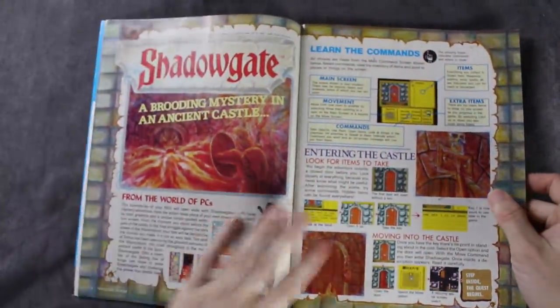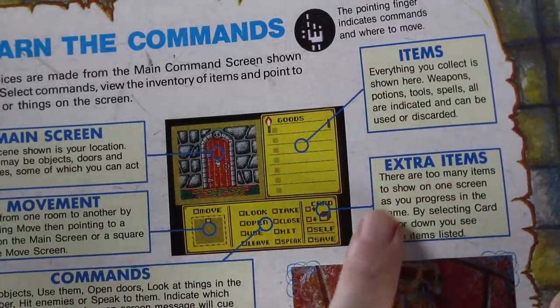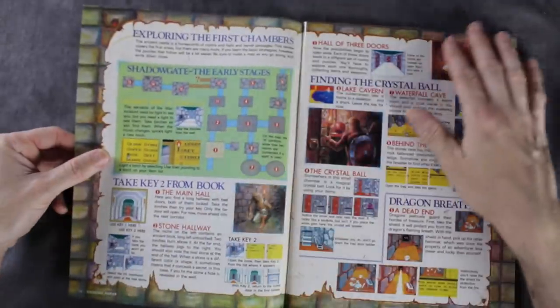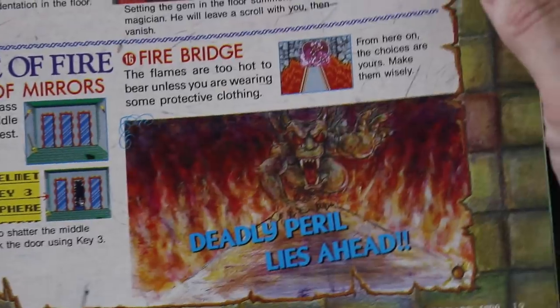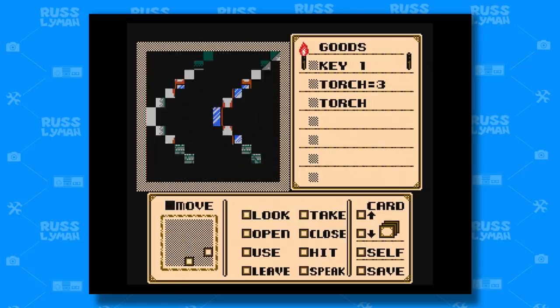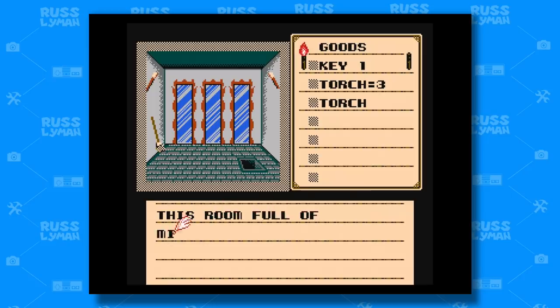Now if you guys were lucky enough to have a subscription to Nintendo Power Magazine, issue 10 has a little spreadsheet of Shadowgate on page 14. Here in the Nintendo Power, it shows you the commands of the game, where to look for items, and what puzzles you'll encounter. The pictures in the book really help set the tone for the game. This is certainly a game that should be played with the lights off and candles lit, but let's hope you can make it to the end of the night without having to sleep with the lights on.